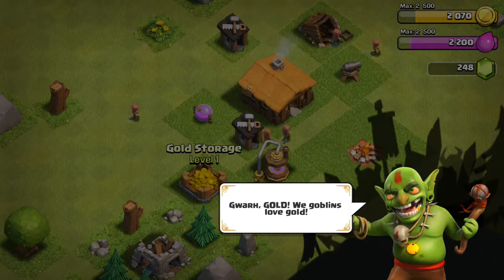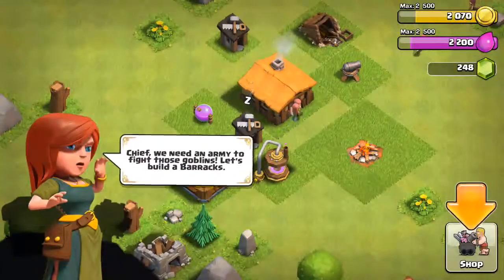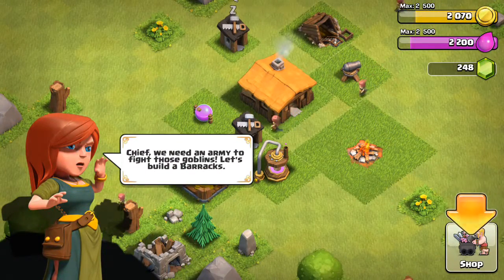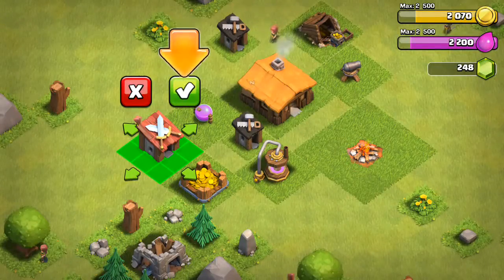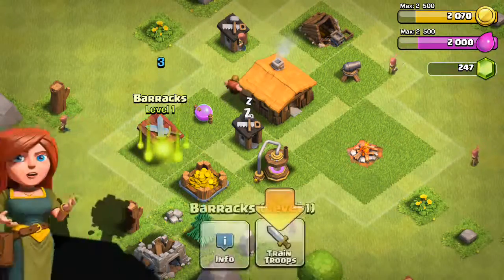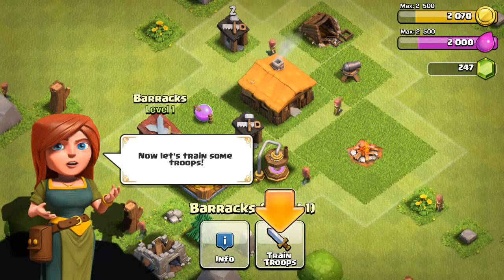Yeah, good — we got these. Of course you do. I love gold too. I really like gold. If I had some gold I would be bathing in money by now, but I don't. Do I need an army to fight those goblins? Let's go to barracks. Let's train some troops. Okay, let's do this.